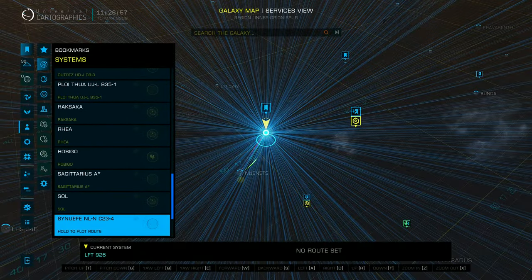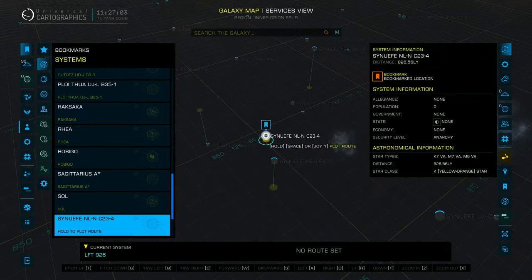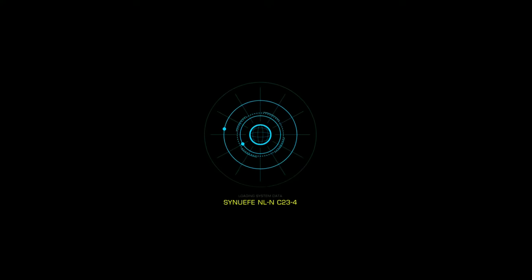Our ship is ready to go. Let's plot a course to my favorite guardian relic sites to get these module blueprints. It's always a good idea to bookmark these sites for future use. There is also another guardian site for the weapons blueprint, but I will cover that in another tutorial.